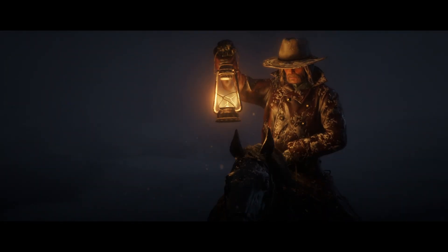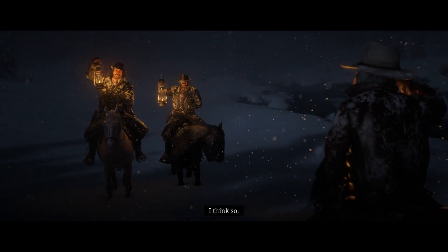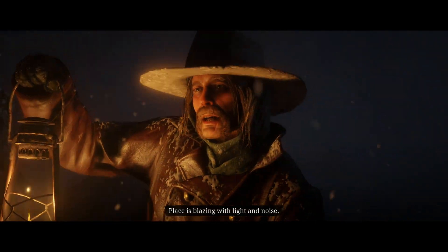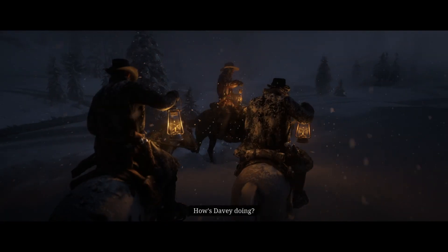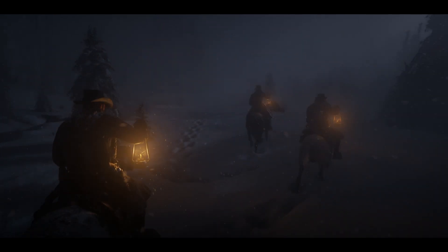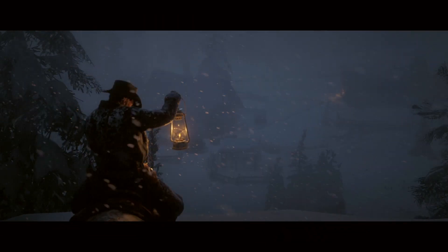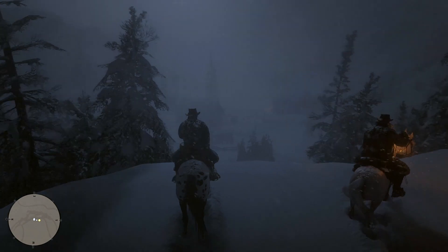We encounter Micah. He's found a little homestead down that way — someone's home, the place is blazing with light and noise, sounded like a party. Micah asks about Davey — he didn't make it. Dutch tells Arthur and Micah to get out of sight while he approaches alone, because one lonely man is a lot less intimidating than three nasty-looking degenerates. That's the homestead where all the noise is coming from.